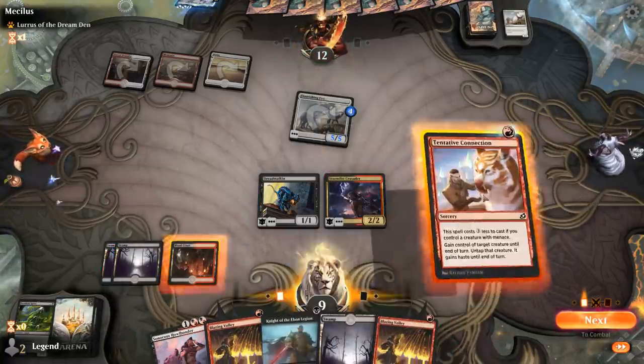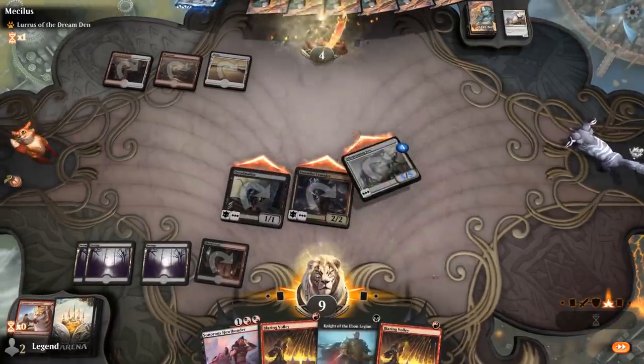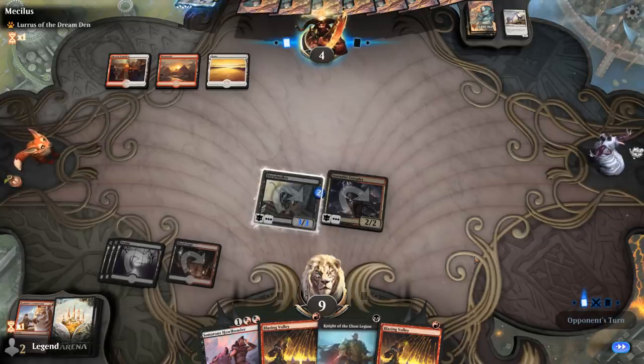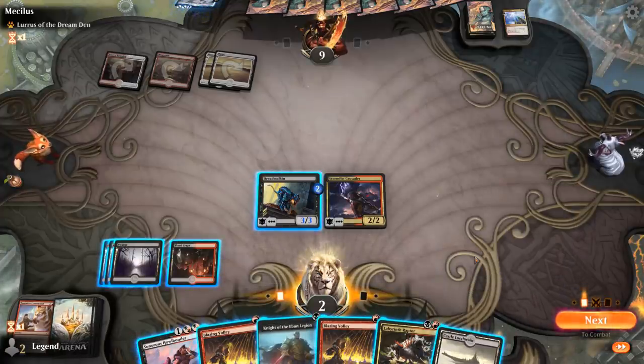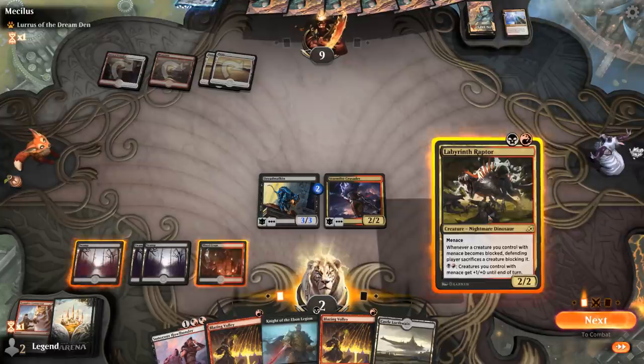If they try to go wide with the Rescuer to make blockers against our Menace creatures, we have Blazing Volley. Volley combos nicely with Menace in a sense because it helps against tokens. But they're going to Flare our face, dropping us down to 2 life. I don't have the red mana — if I had red mana I could play Raptor and pump the team, but I'd still be short of killing them. We're definitely dead if they have another Flare, but not much we can do.